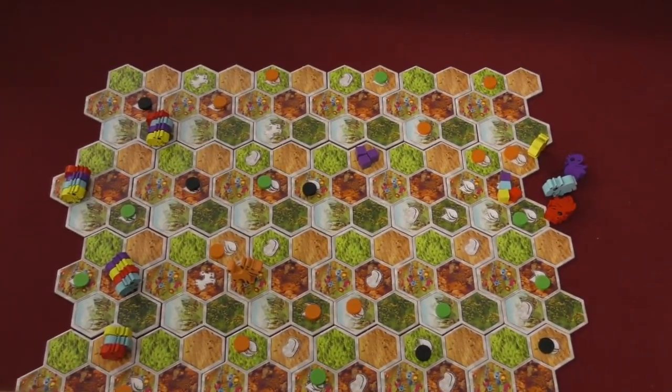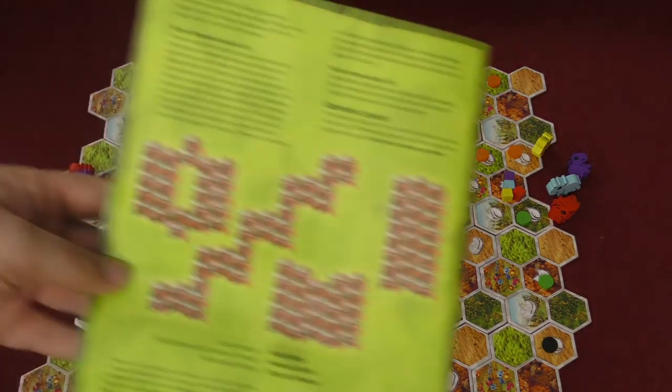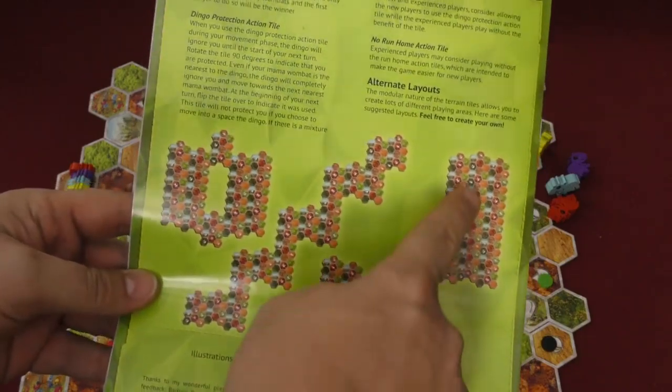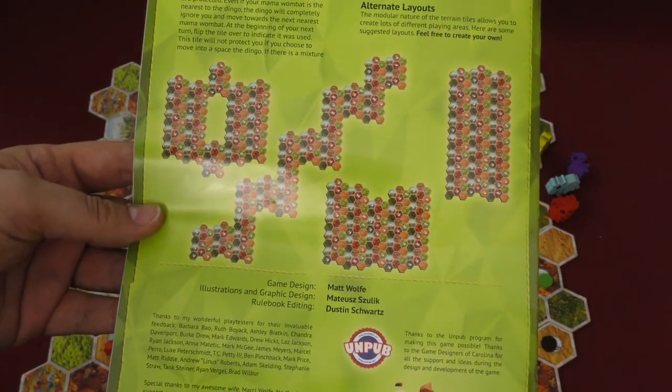There are variants too. You can play with two dingoes if you want to make the game harder. There are boulder spaces and different track layouts — the rulebook has different setups. You have different variations, basically on the same theme.